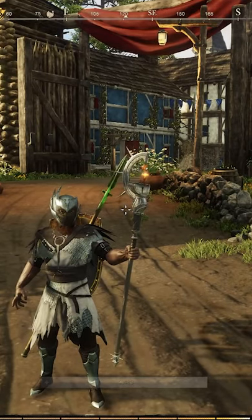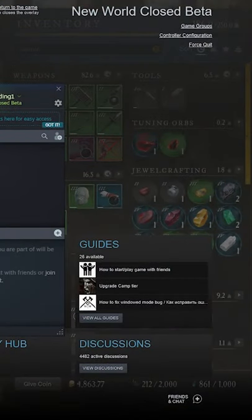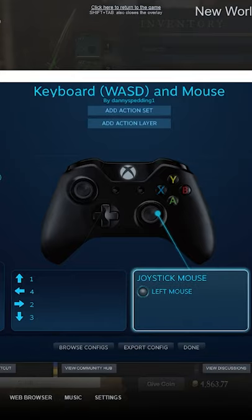This is for those who want to play the new MMO New World on a controller. All you have to do is go in-game and hold Shift and Tab. If you bought it off of Steam, you'll get this little box up here. Go to controller configuration — you can have a little play around with it for now, we'll just leave it how it is.